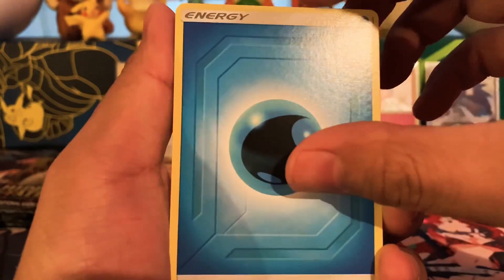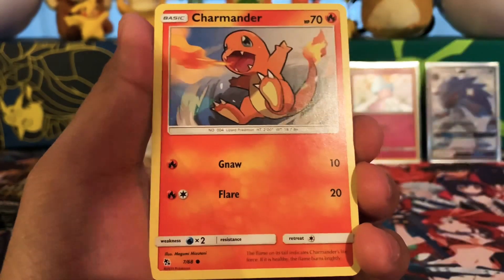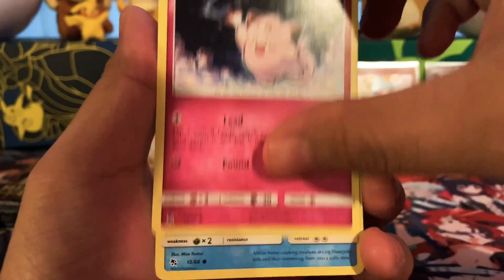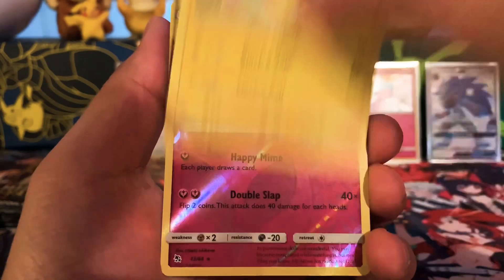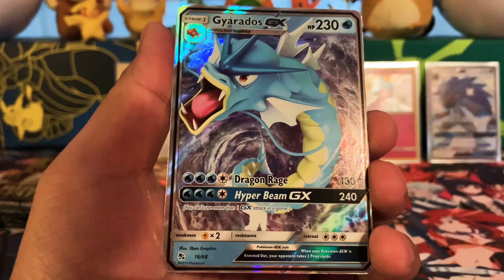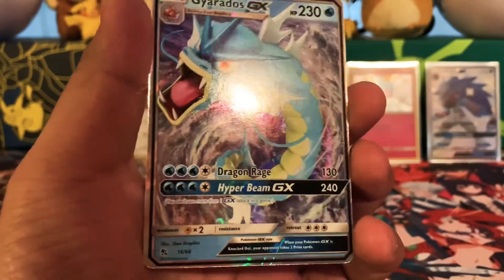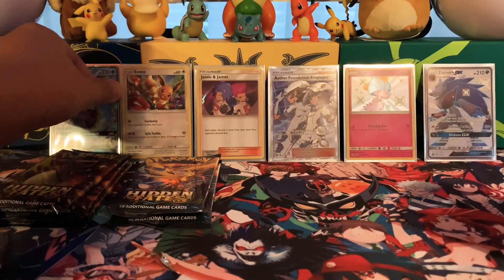Let's go - Water Energy again. So many Water Energy, somebody's so thirsty! Jynx - oh that's a thirsty card right there. Magmar, Brock just giving me a Fist Bump, Charmander, Clefairy, Slowpoke looking mighty fast there, Magikarp, Pikachu, and a Mr. Mime. Versus Rare Holo and another Gyarados - I have so many of you Gyarados! Gyarados GX - I have a playset of those already I think. I'll take it.